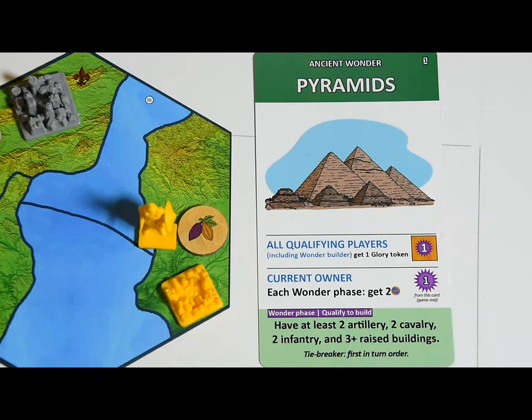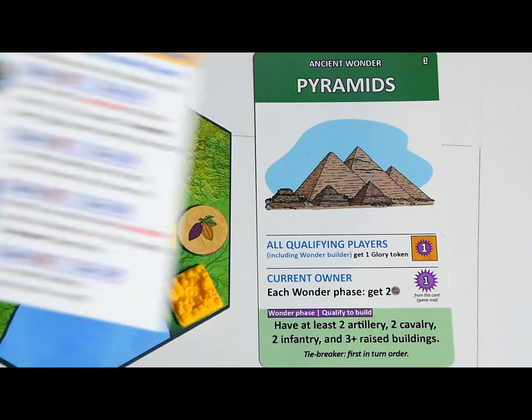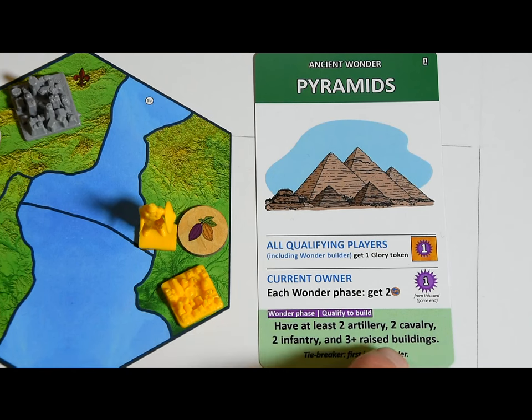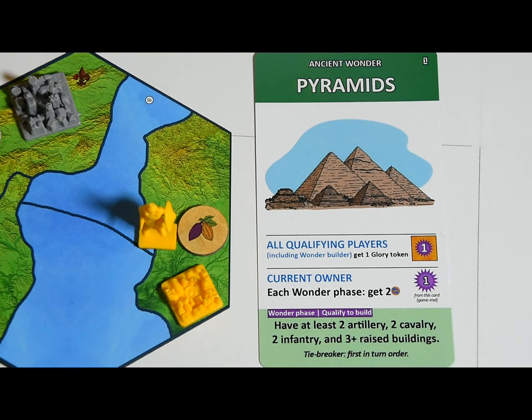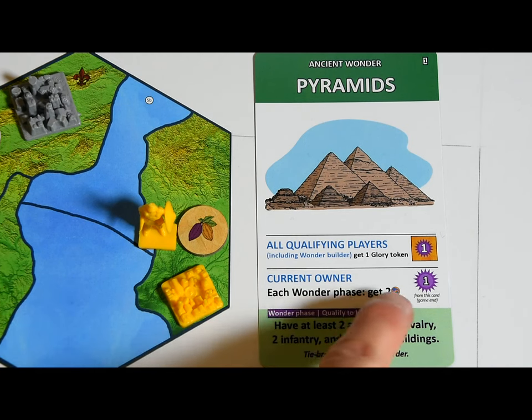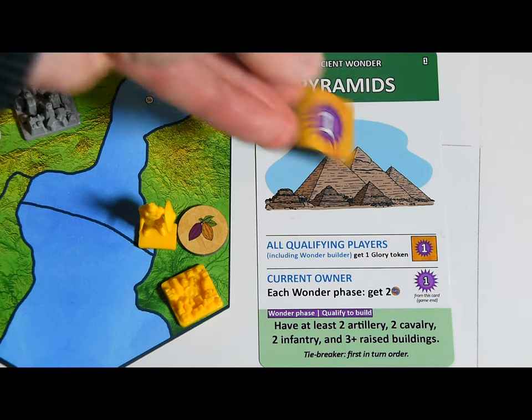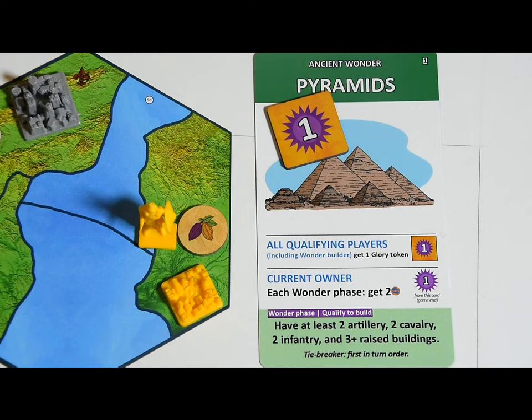The wonders phase is when you see if you've qualified for a world wonder by meeting the conditions at the bottom of the card. For example, to get the Pyramids you need at least two artillery, two cavalry, two infantry, and three raised buildings. If you already have a wonder, this phase is often when you benefit from it — whoever has the Pyramids gets two commerce every wonder phase. If several players qualify for a wonder in the same round, all who qualified get a glory bonus in the form of one glory token, but there can only be one builder. The card and your purchase sheet will tell you what the tiebreaker is — it's often turn order.